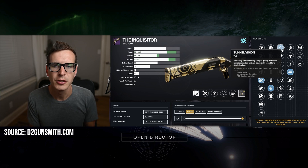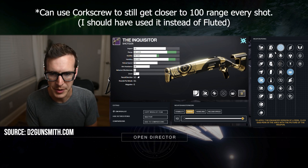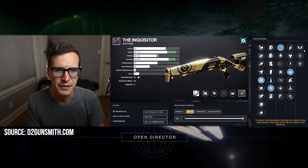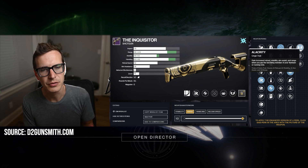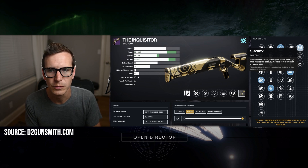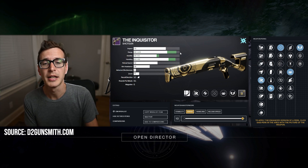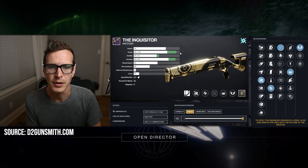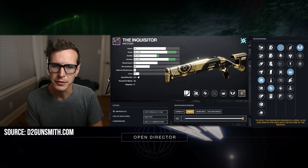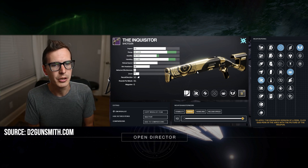You've also got the Quick Charge mod — that's arc — which you should be putting on everything, giving you plus 20 handling to every shotgun and fusion SMG. So we're going to have 100 handling. And with range, Opening Shot boosts range and handling to 100 for your first shot. On follow-up shots, Tunnel Vision helps you turn into a mini Chaperone with extra aim assist. The range will be at 93, but that will be the full package. On top of all this, we have Alacrity, the Trials origin trait, giving plus 10 aim assist and plus 10 range — so that range will be 100 if you're playing Rumble or you're the last man standing in Trials.